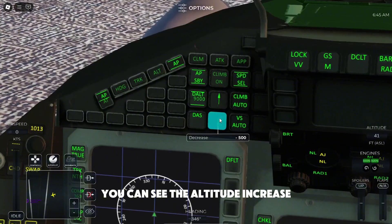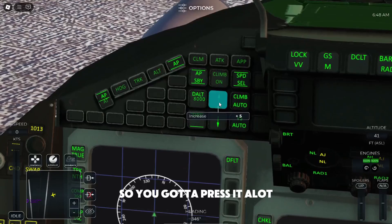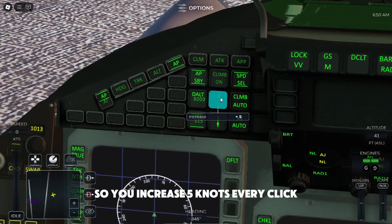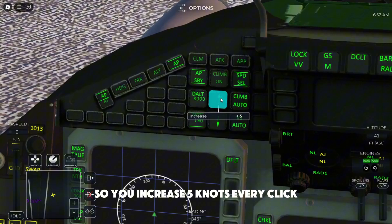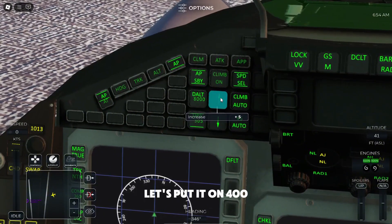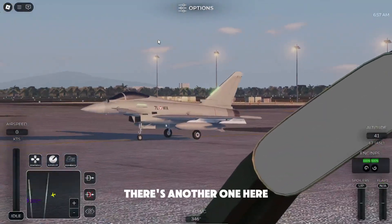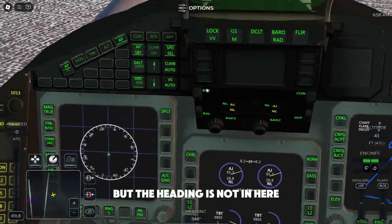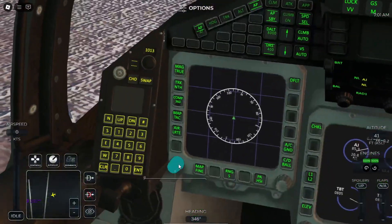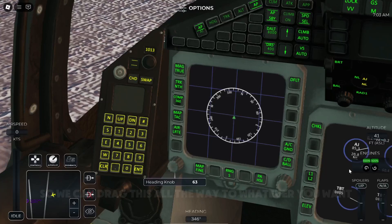We are now on 10k altitude, and we can set it to 8k. If we press airspeed, it goes by 5k increments so you'll need to press a lot — you can increase by 5k per click. Let's put it on 400. The heading control is not in the autopilot menu; it's over here separately.